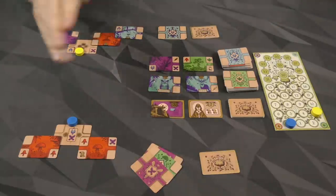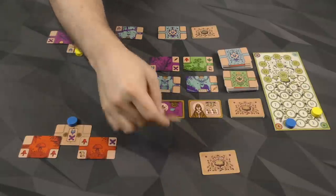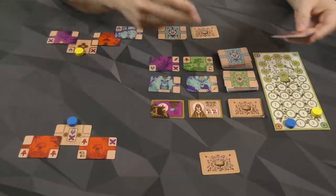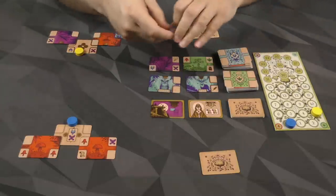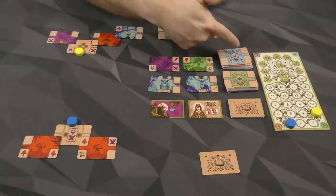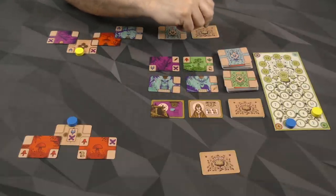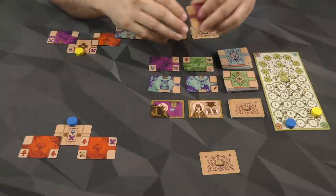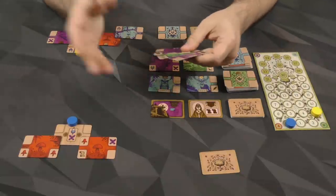On your turn, you are going to play a card from your hand. You have three cards in your hand, and they come from two decks. Once you play one, you are going to take a new one. You can take any of the face-up ones — these two from here, these two from here — or just the top one from the deck itself. The back of the deck does give you a hint as to what is on the front, so you can use that information.